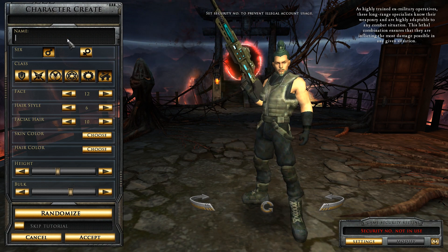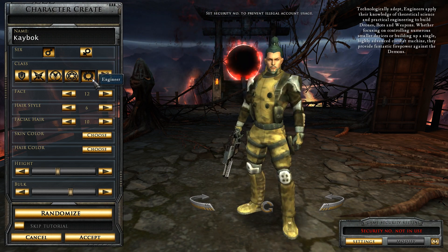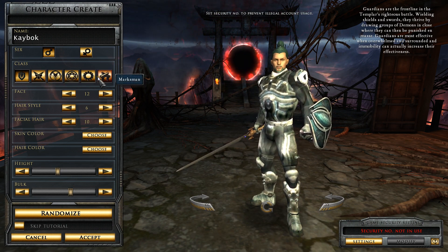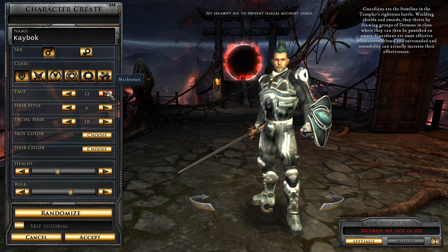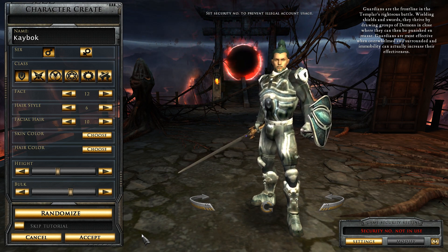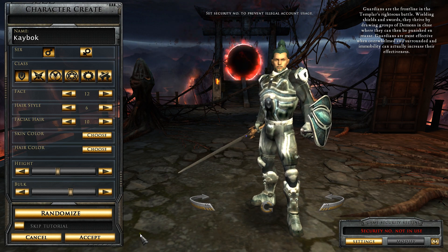Let's go ahead and create our first character — let's call it Kabok. And hopefully Kabok isn't taken. Later I will be doing a series of videos on each class, so I'll be showcasing each class. I'm going to go ahead and end it right here so you can see character creation. Thank you for watching — this has been Torakuma with a character creation overview. Hellgate London is a great game, go ahead and give it a try. Just look up Hellgate Global — I'll be including the link down in the description. Thank you and have a nice night.